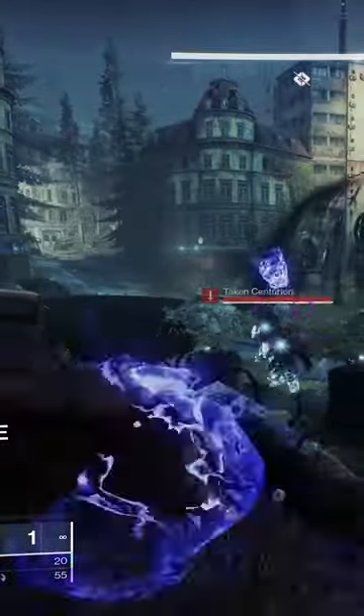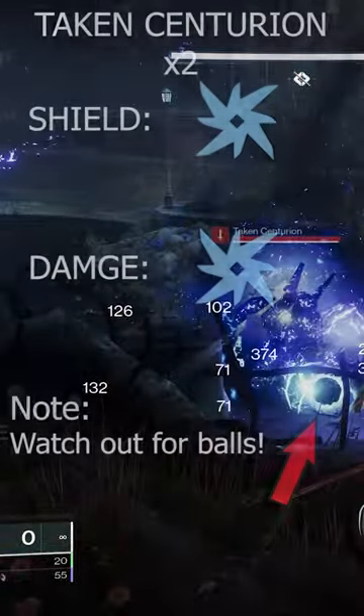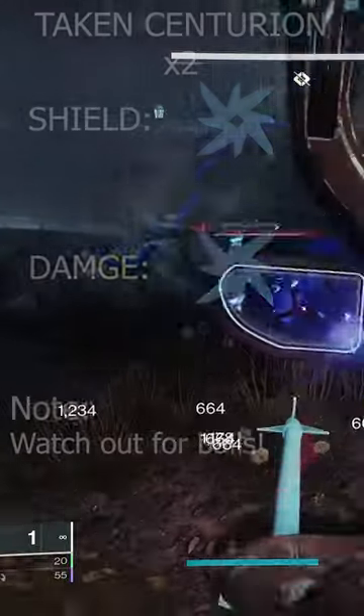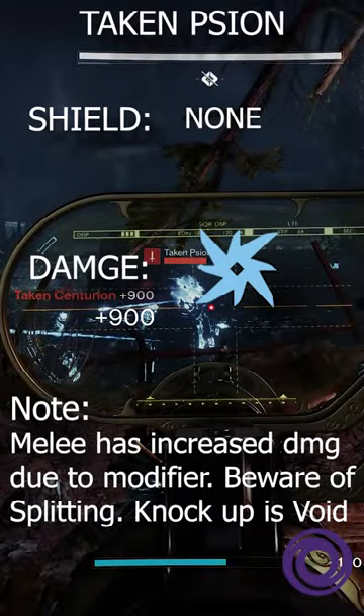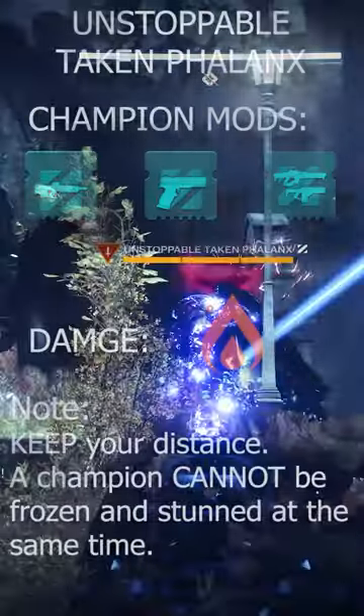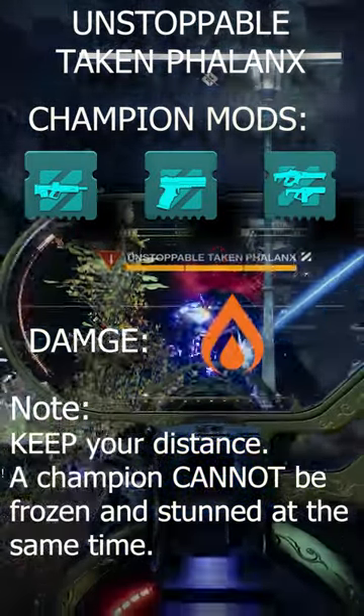The first enemies we're going to encounter are Taken Centurions. They have arc shields and do arc damage. Be careful of those balls — they are throughout the strike, they multiply, and also do a knock-up. Be careful of them, as the damage of their melees will be increased. The unstoppable throughout this strike — keep your distance as best as you can from them.